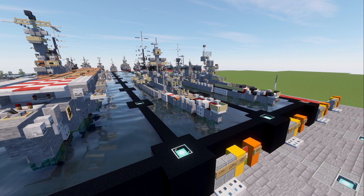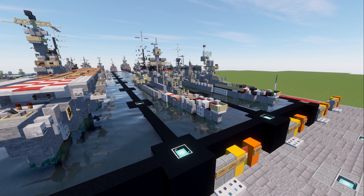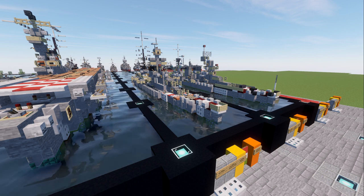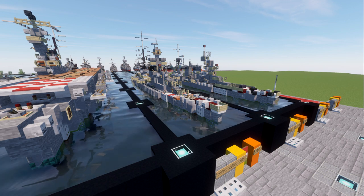During one of the later missions to attack the British Operation Harpoon convoy in June 1942, Trento was torpedoed twice — first by a Bristol Beaufort torpedo bomber and then sunk by submarine HMS Umbra with heavy loss of life.